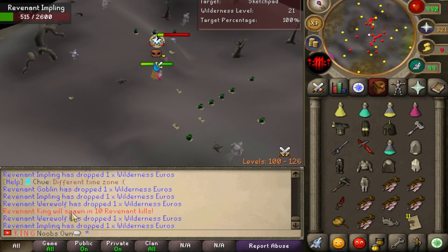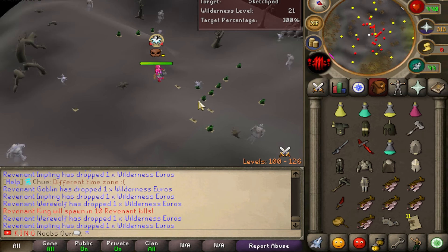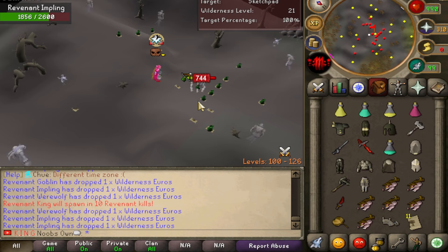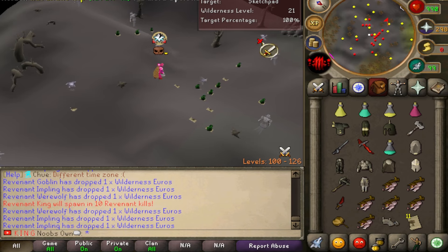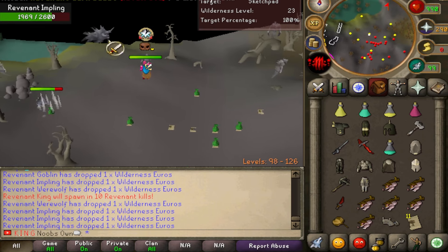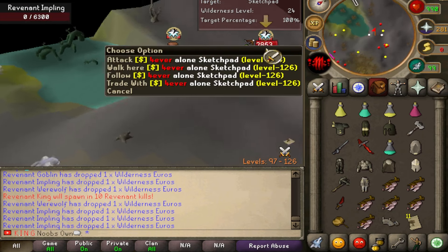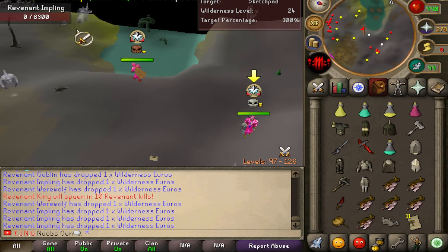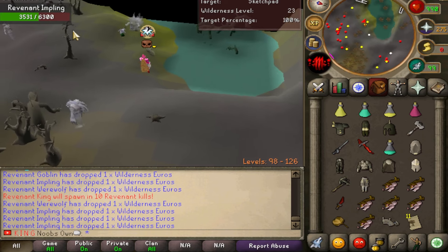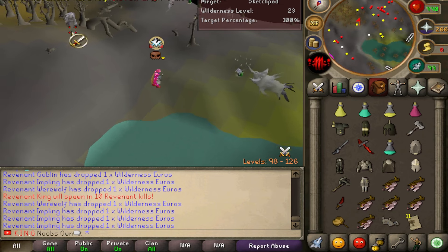We just got a pop-up message: the Revenant King will spawn in 10 revenant kills. It spawns once every 250 kills total, and between myself and my friend grinding out the Dark Beast up north — Sketchpad is there too — we should reach 250 kills together and then head to the boss, hopefully getting some juicy rewards.